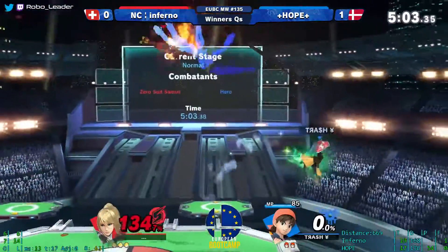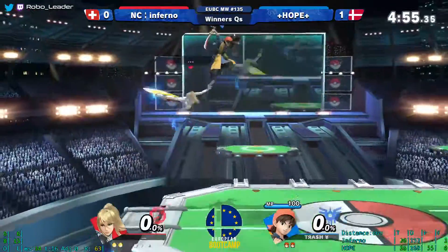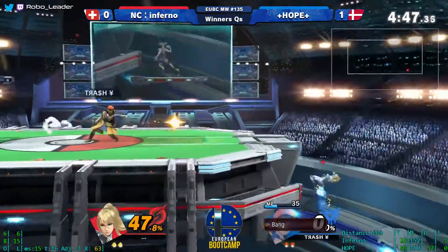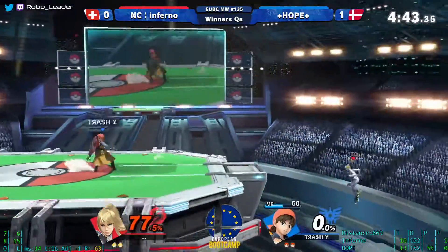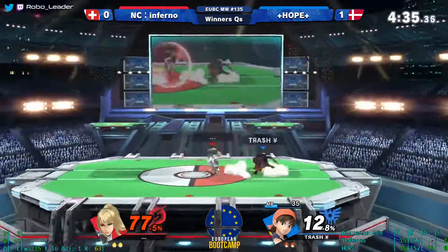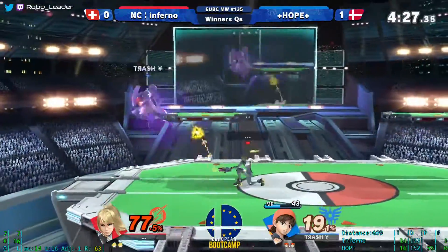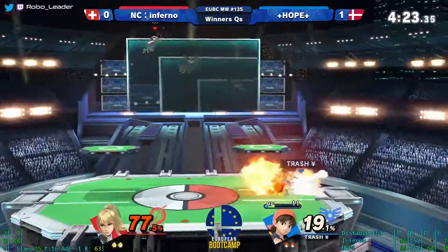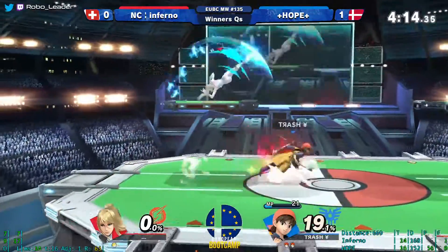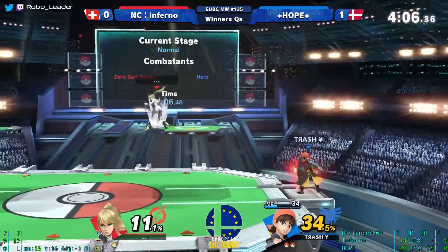Against flip jump, platforms are very good coverage — the hitbox can reach through but it's a bit of a risk. Nice side-B there — a lot of range — and now Hero has some ability to compete with ZSS a little bit. It must be hard to lab the down-through-jump options. He did lab it, but he's just going to go for the safe side-B and not risk it. He got three hits but it's ZSS. Going for a lot of option coverage right now as Hope gets more confident and moves more.